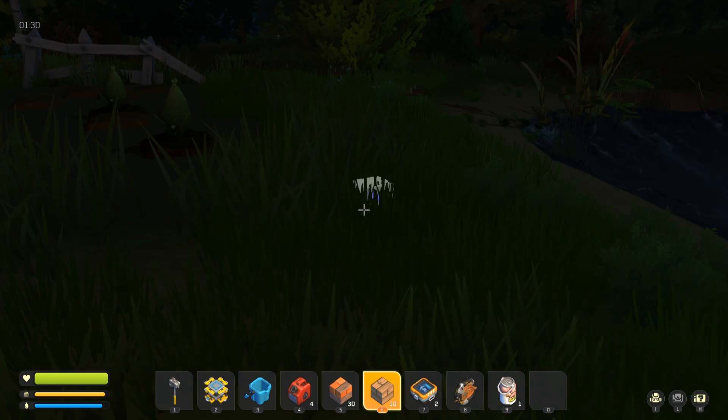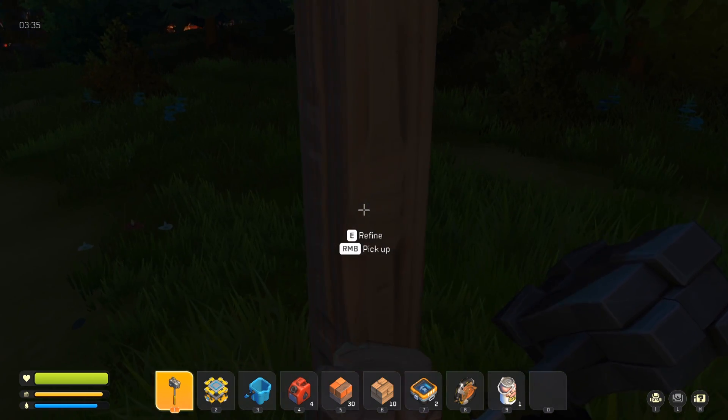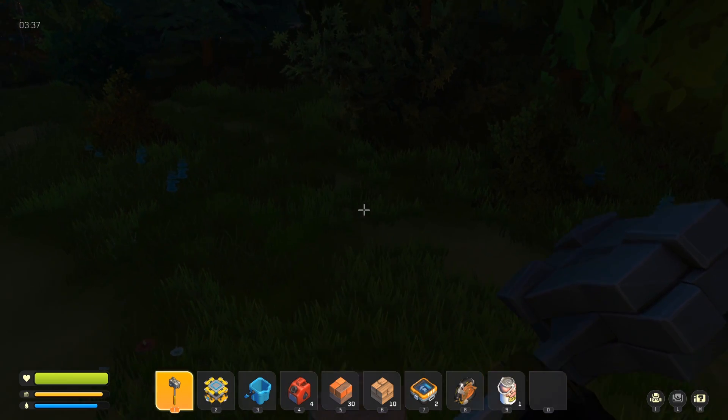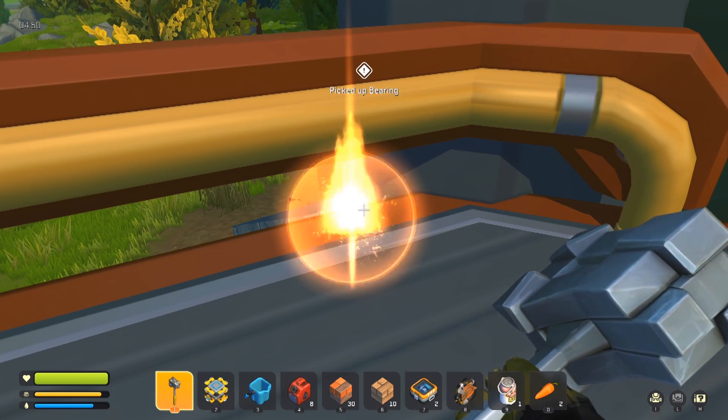These could be the start of a new creation or we can refine them down into wooden blocks. So far I know I can build stairs probably as high as I want — I just need to find something worth getting on top of. For now I'll follow the trail of breakables. This place comes with its own stairs. A bearing — interesting.